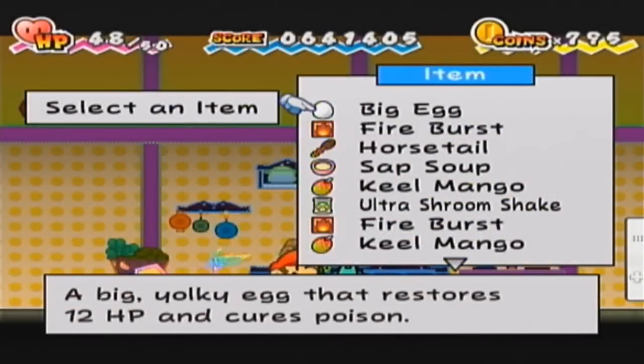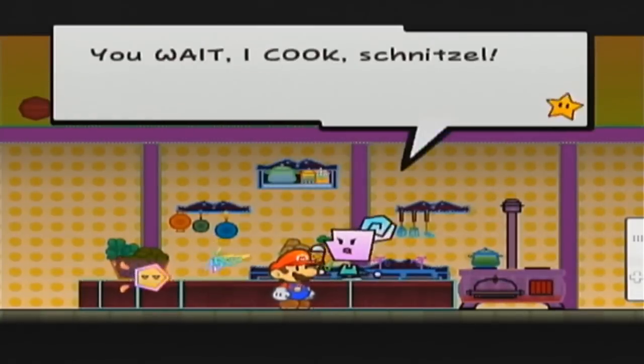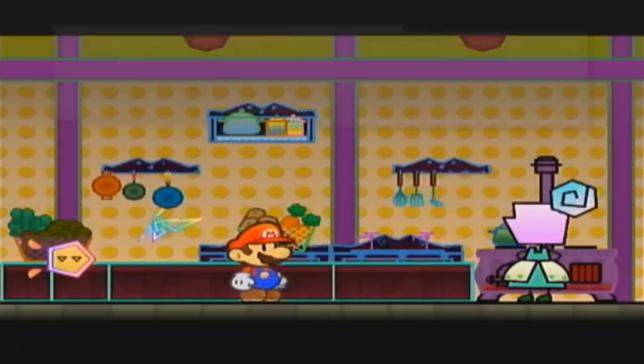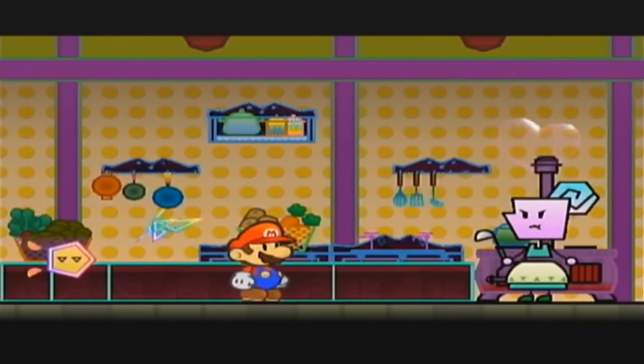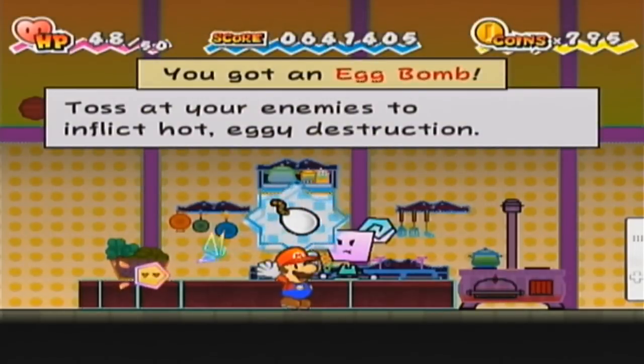Next thing I'm gonna make, I'm gonna start with a Big Egg and then do a Fire Burst. It should actually be kind of similar to an item that you get in the other Paper Mario games when you combine those two specific items. But we have the Egg Bomb - toss at your enemies to inflict hot, eggy destruction.